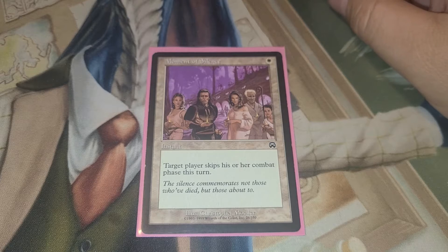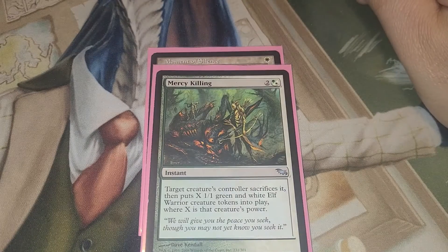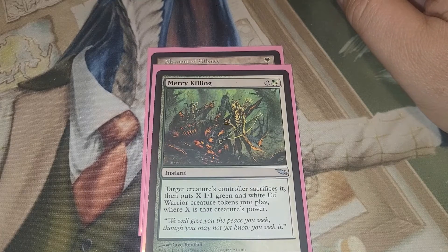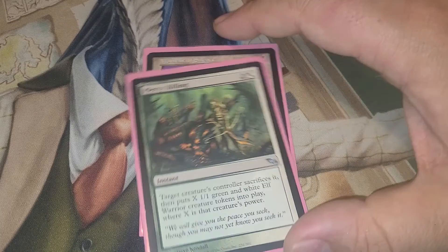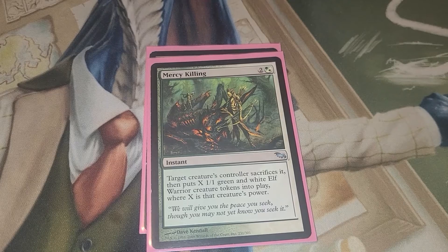Next off we have the instants. We have Moment of Silence — target player skips his or her combat phase this turn, because just in case we give them stuff and they try to kill us. Mercy Killing — target creature's controller sacrifices it, then puts X 1/1 green and white elf warrior creature tokens into play, where X is that creature's power. This gets rid of problem cards, and 1/1s aren't as much of an issue.